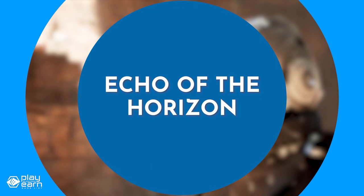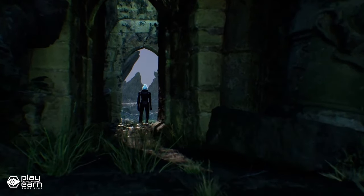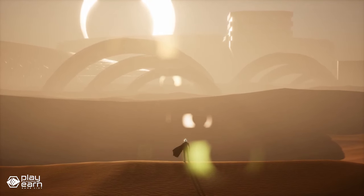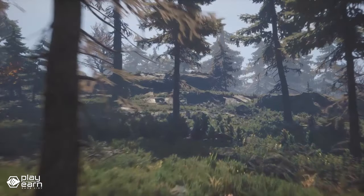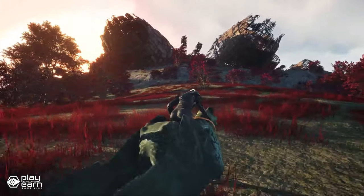The first game on our list is Echo of the Horizon. Echo of the Horizon is an open-world blockchain game being built on the Binance Smart Chain and other chains. EOTH is a 3D open-world adventure game that features stunning graphics, immersive gameplay, and a rich lore that will keep you hooked for hours. In EOTH, you play as Echo, a brave warrior who is on a quest for truth and freedom. You'll explore a vast and beautiful world full of diverse landscapes, cultures, and secrets, and encounter various characters, factions, and enemies, each with their own stories and motivations.